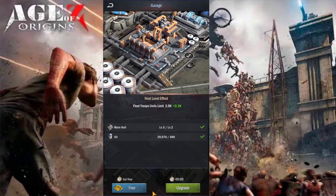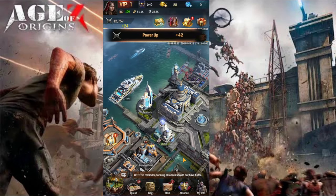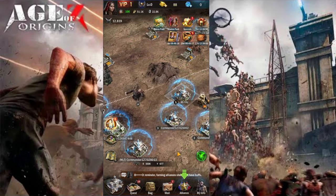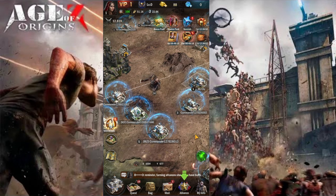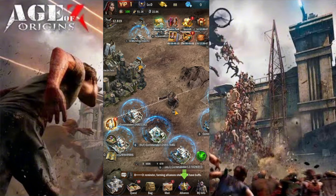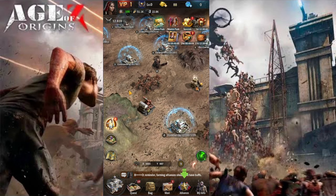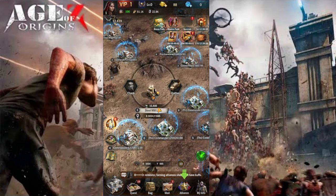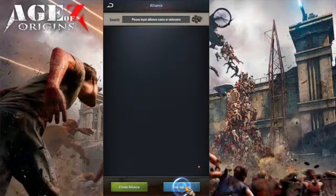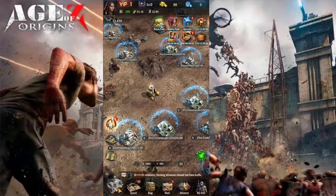This is the garage - you can upgrade things here. And here is the world map, the big world where we can check other cities. It seems we're having zombies around out there. There's The Butcher enemy. We have missions and resources. I need to have the city at level 15 to join an alliance. I'll leave that for later.